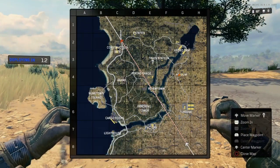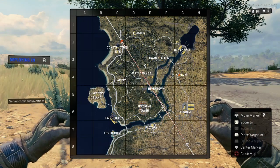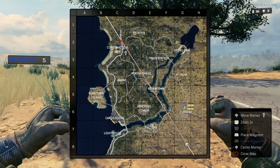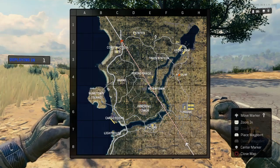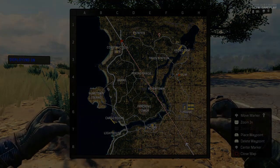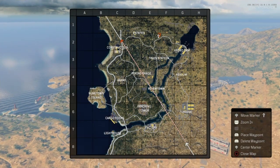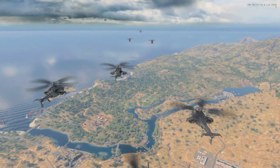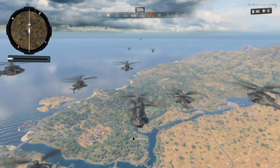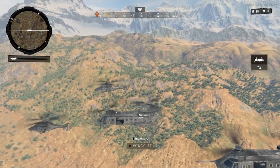From the route of the plane, using your wingsuit you can fly just about anywhere. To start off with, if you just want to get used to the game, I would say think about going quite a long way away from the flight path. That will give you a chance to have a look around, practice picking weapons up, and generally get used to the game before getting into combat.